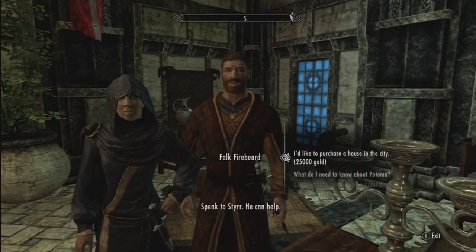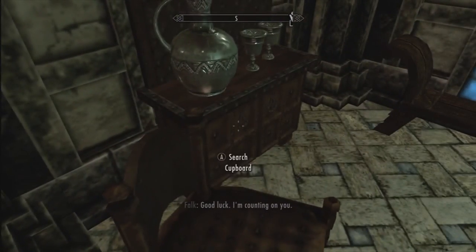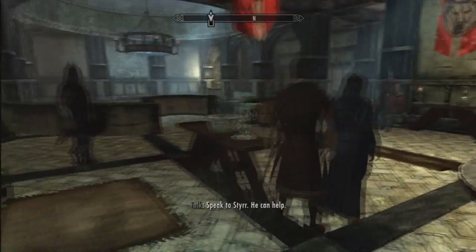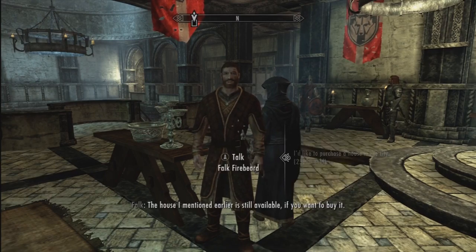It costs 25,000 gold and you need to do a few quests before you can buy it. All you need is a cupboard next to the person who will sell you the house — they're usually in the vicinity of the Jarl. You usually have to be a thane of the place you want to buy your house from.